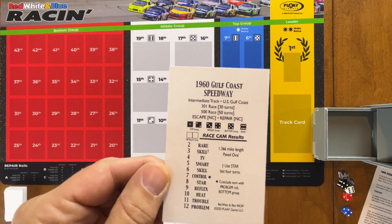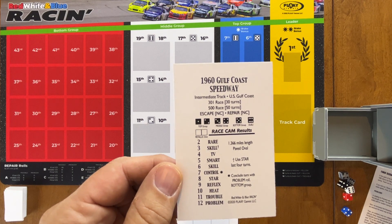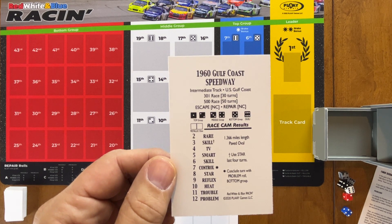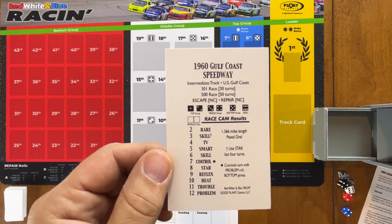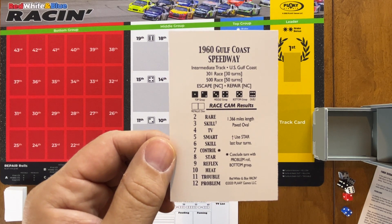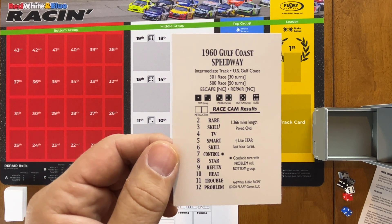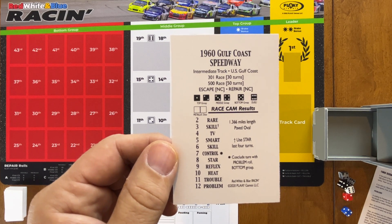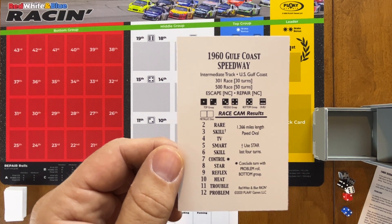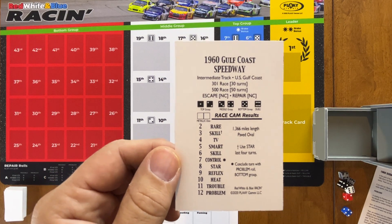This is an intermediate course on the U.S. Gulf Coast. We'll be doing the 500 race, which is 50 turns. There are no modifiers to escape or repair rolls. It's a fairly straightforward track, except that on sevens we will be doing a problem roll on bottom groups every time that happens. We use star instead of skill on rolls of three, and that is only in the last four turns of the race. This is a 1.366-mile paved oval.